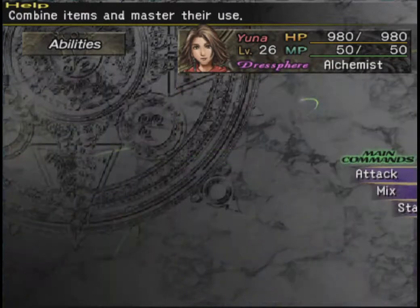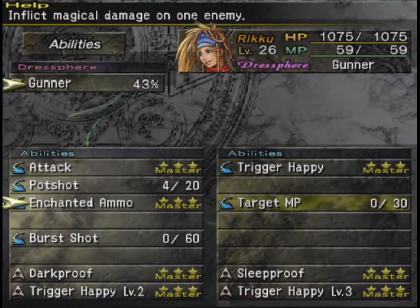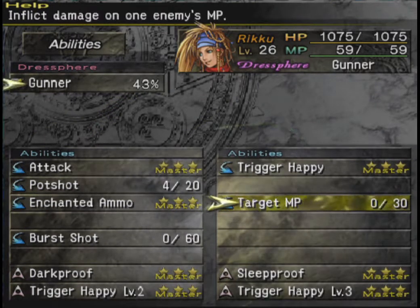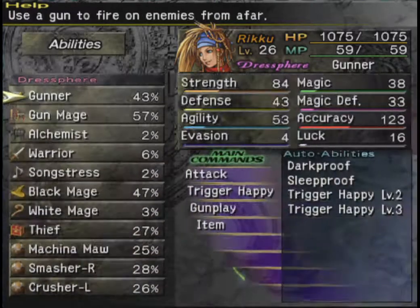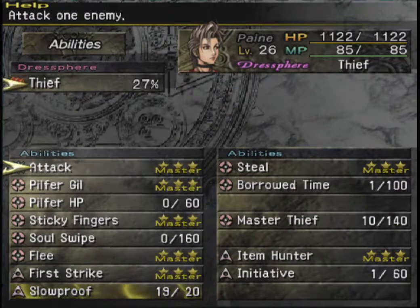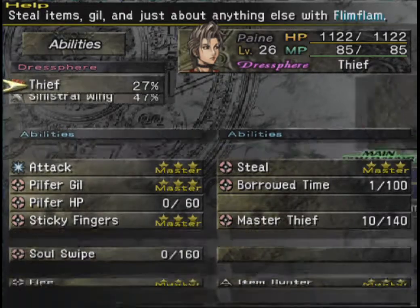For Riku, we've got her on Target MP since she learned Trigger Happy Level 3 — awesome. I'm only learning this for the sake of the skill that it opens up to. And for Pain on Thief, she's one AP away from Slowproof, and after she learns it we'll obviously be setting her to learn Stopproof as well.